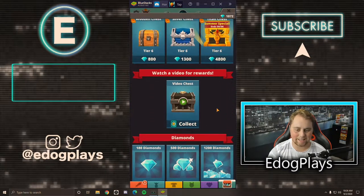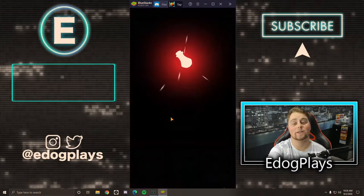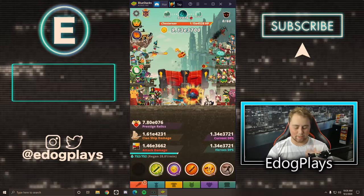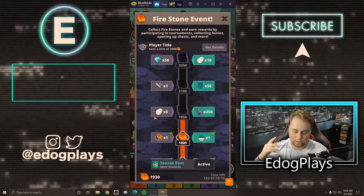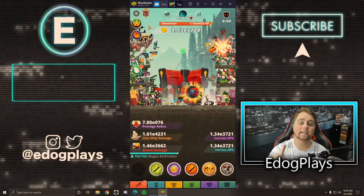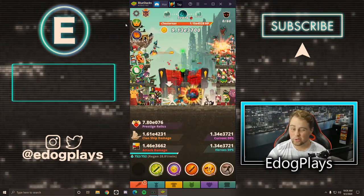I'm glad we got all these pet levels — I feel like we've really been slacking because I don't always buy every single pet. I really should be doing that, especially because we have so many diamonds right now. Normally we don't have this much, but we got first in the tournament and there were a bunch of rewards from the event, plus people buying the VIP pass. I want to take a look at the tournament since we haven't looked in over 12 hours.